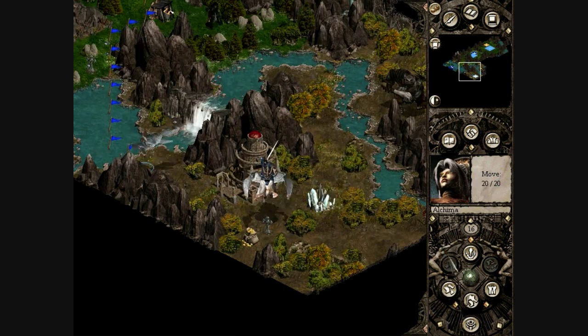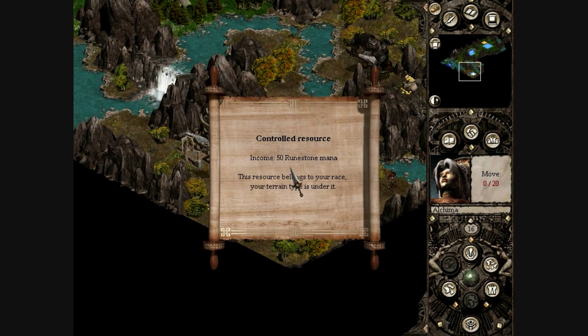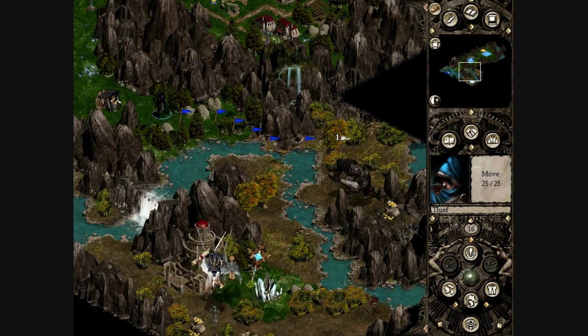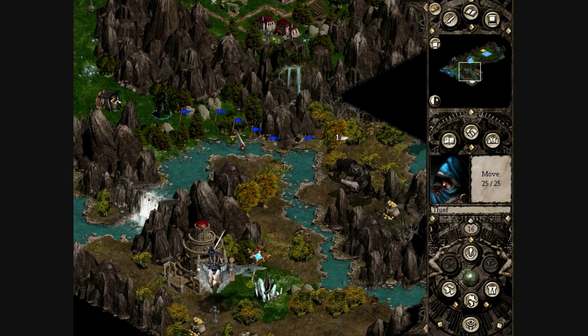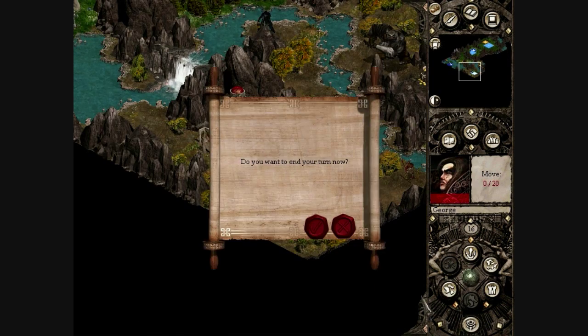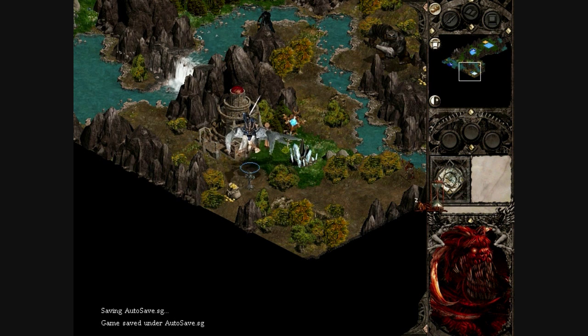Now she can move in here and plant a rod. We are now getting runestone mana coming in, which is only useful to us if we buy spells from here. We'll just move our thief up and leave him for now.